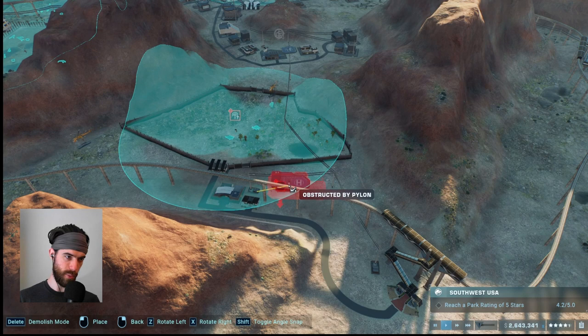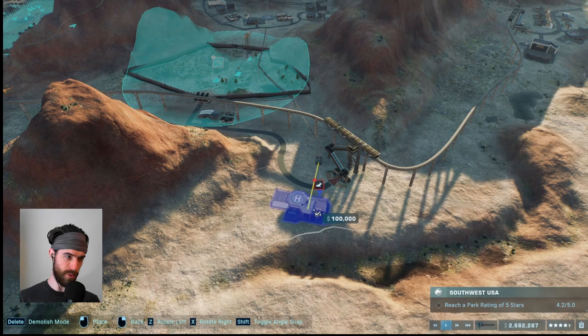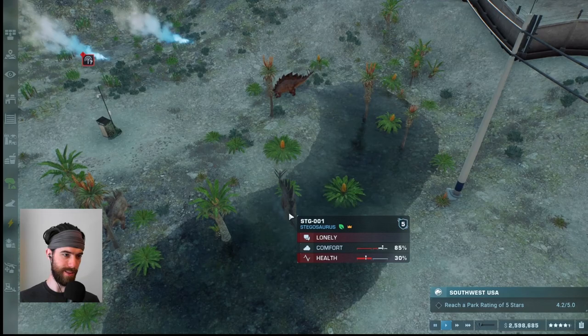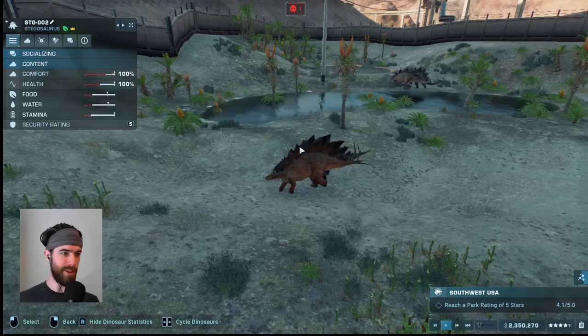Maybe I slide it off in this corner — it's still relatively nearby. Wow, the Stegosaurus just immediately go to war with each other to see who's alpha, and it looks like he got beat up but he won? The Stegosaurus seem to be quite happy with their new little exhibit.